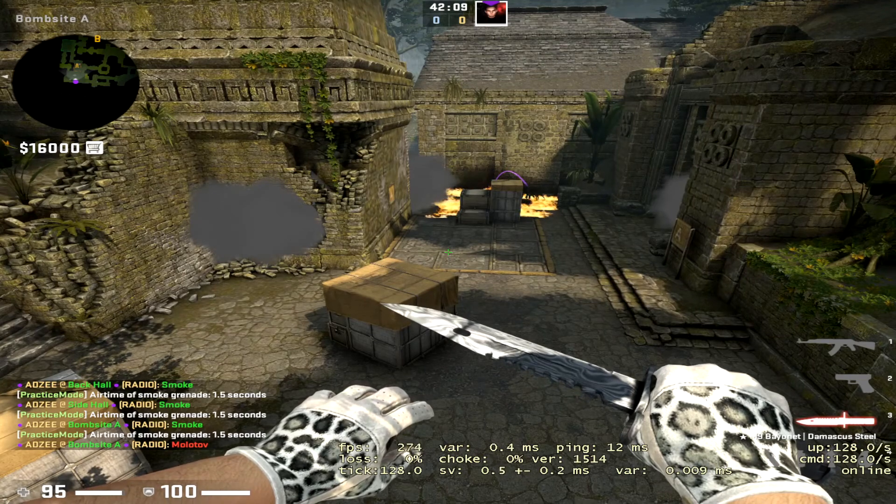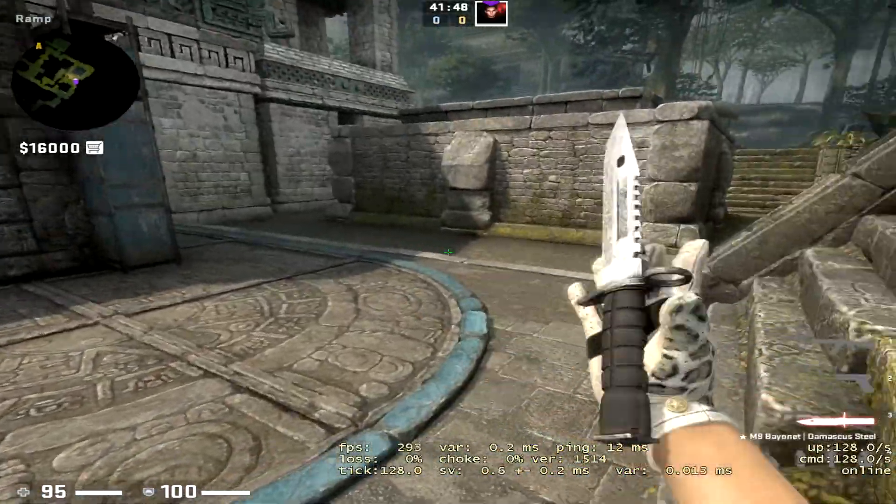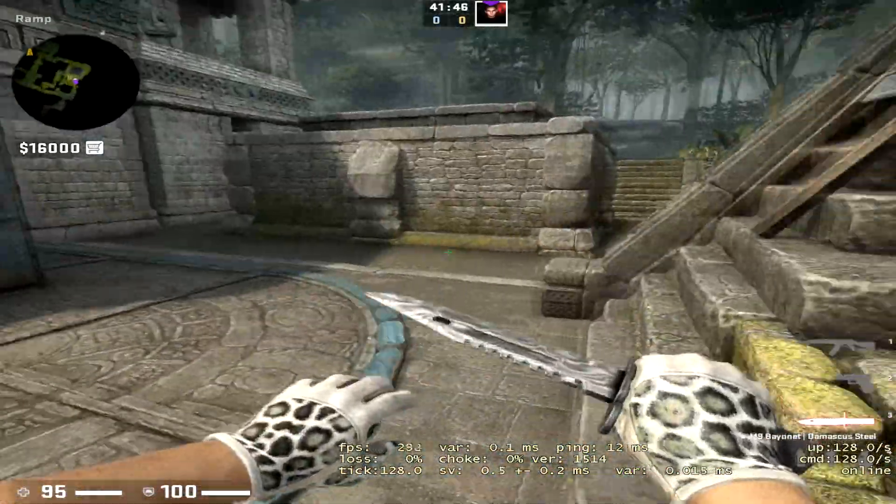You should have something that looks like this on the A site if you're executing, and you'll be able to take it with these. Now we're going to go over to the B side of the map — these will just be the most basic nades you can do on the B side, and more involved utility will be in the next video.